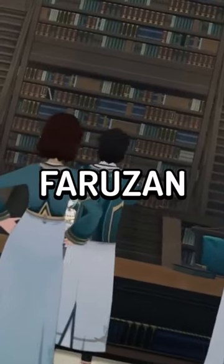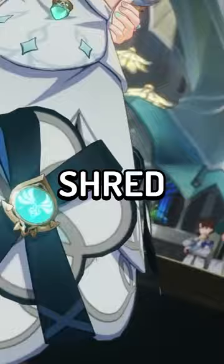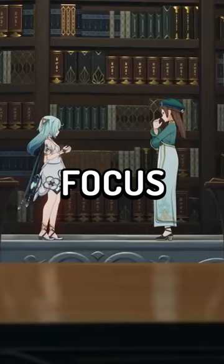How to use Farazan. Farazan is a 4-star anemo buffer designed to shred anemo res and boost anemo damage. Her most common build is a 4-piece noblesse with a focus on a lot of energy recharge — like a lot.